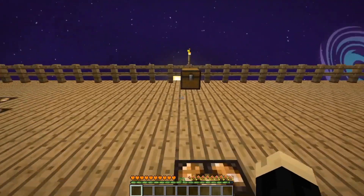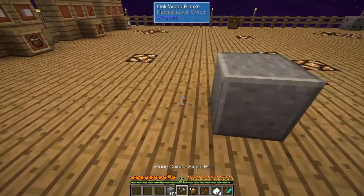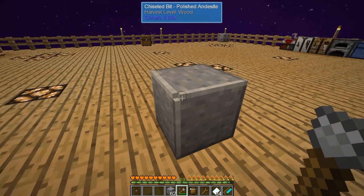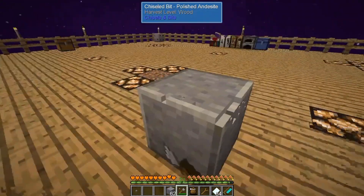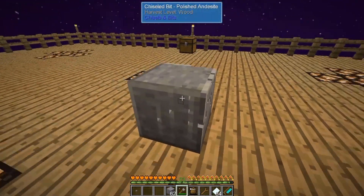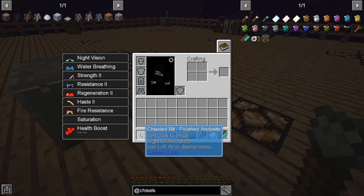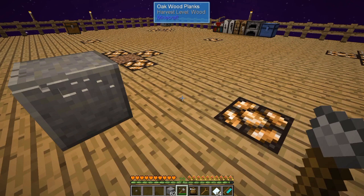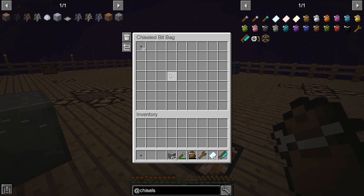Let's talk about how all these things work. I have some polished andesite here — it's a smooth block that looks nice. If I wanted to literally carve this block into something else, I can just click with my chisel and it will remove basically a pixel or a bit off of that andesite. I'm just yanking different pieces out of here. Where are they going? As you can see there's one in my inventory — normally they would fall on the ground and you'd pick them up. But I have one of the chiseled bit bags in my pocket, and when you right-click with that in your hand it automatically picks up any of the bits that fall on the ground or that you walk over. So it's an additional storage option specifically for bits.